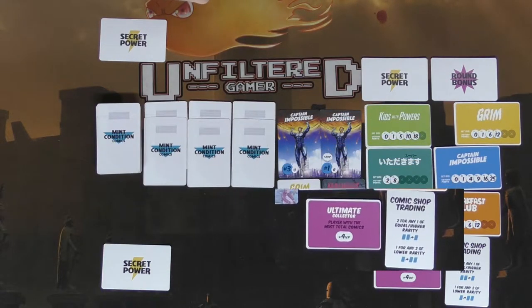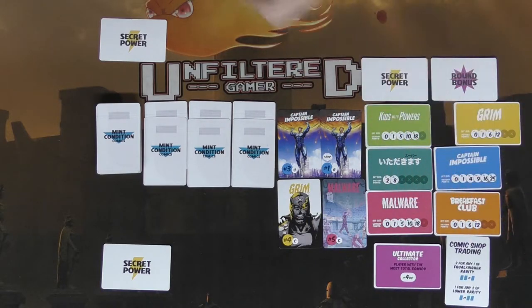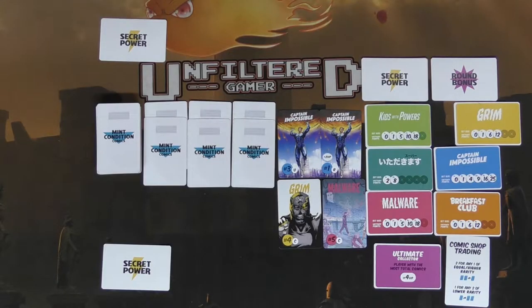With that you're ready to start the game. There's a comic shop trading card explaining how to trade with the shop, and of course there's a way to trade with other players. Remember, the person who initiates the trade usually gets the worse deal than the person being traded from. That is the main setup for Mint Condition Comics by Neat.